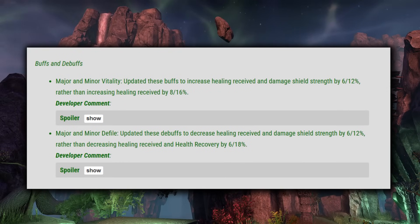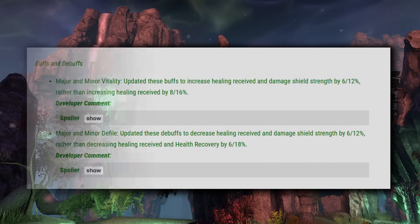Major and Minor Vitality have been updated — these buffs now increase healing received and damage shield strength by 12% rather than increasing healing received by 16%. And then the same thing with Major and Minor Defile, except debuffing with those. So this is just an additional way to increase and decrease shield size through the Major and Minor system.